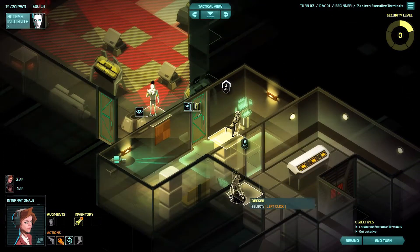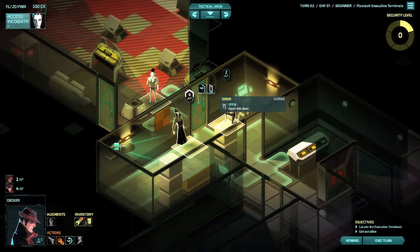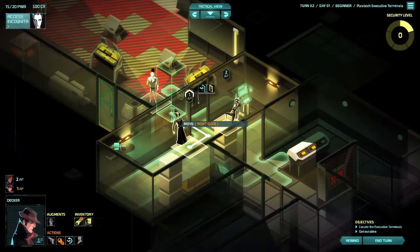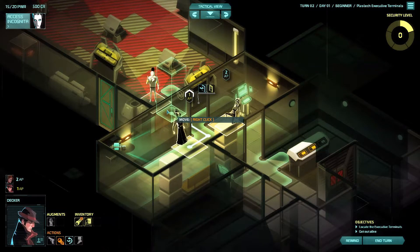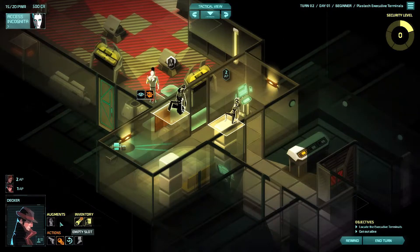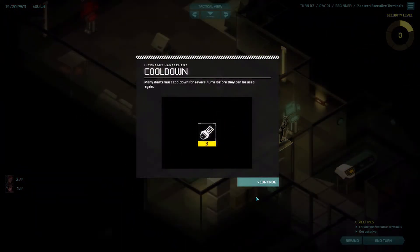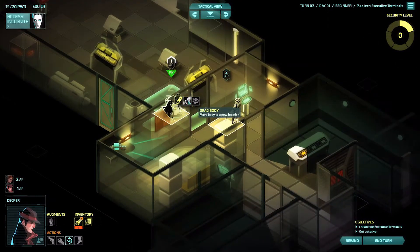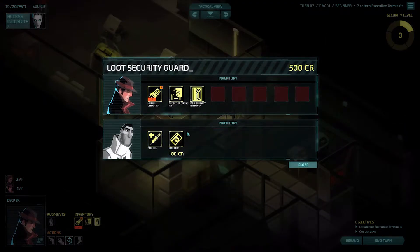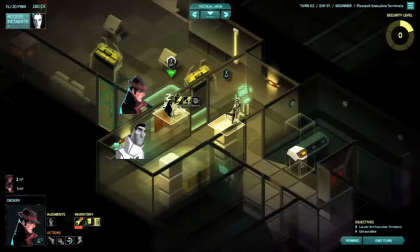We should actually be able to get in there and tase him. Let's get Decker four points - open the door, that's going to cost one point. Get right there with one AP left, and there's the guard. We go ahead and attack - ambush. Let's steal any valuables he has. We get metagel and a security card too.